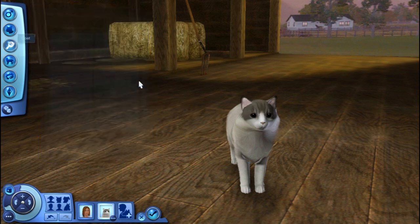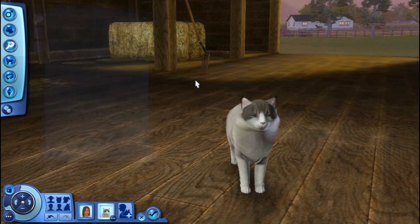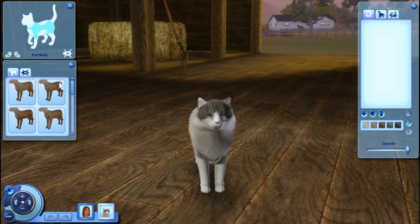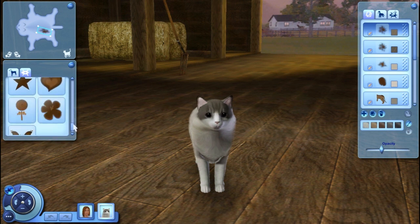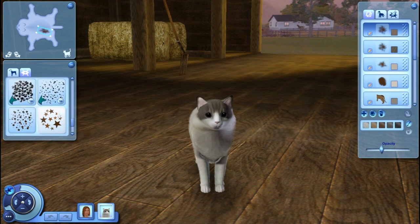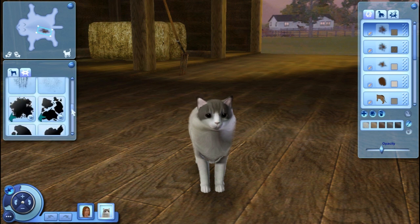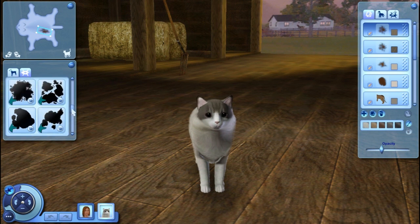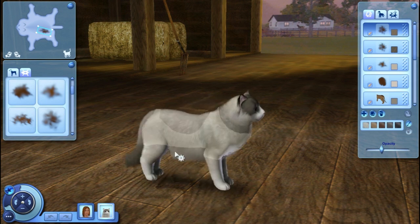So for the coat we're going to go to advanced mode. In advanced mode they have a bunch of different patterns and things like that. These spots are custom content that you can get online - I have the mods linked on the document. Most of these are spots or splotches and they can be used on all different animals. They're an add-on from the base game and they really, really help, especially if you're trying to make really distinctive marked cats.